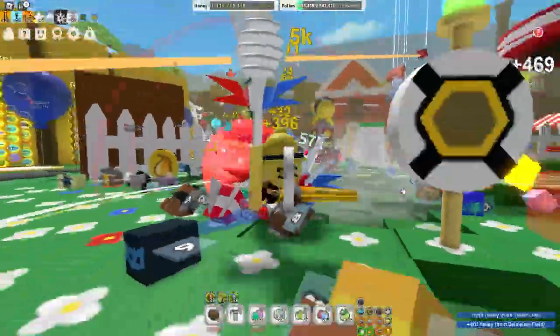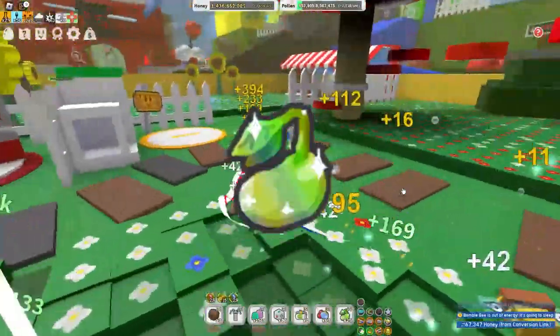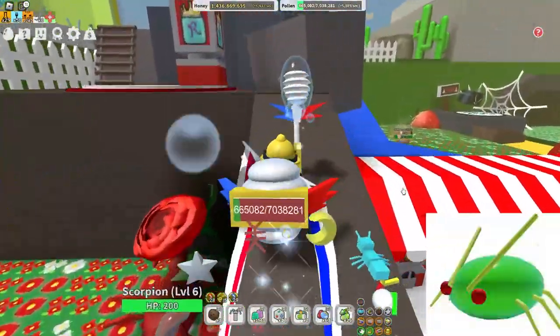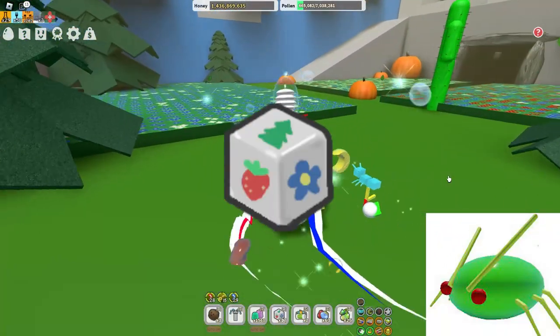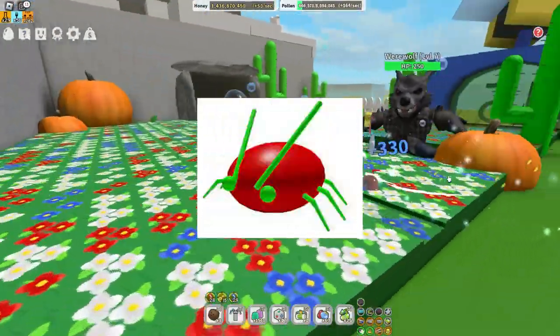All up hits drop micron converters, magic beans, comb drops, and treats. Starting with the normal up hit: it drops treats, gingerbread bears, and also field dice. Tickets are really rare but still possible.